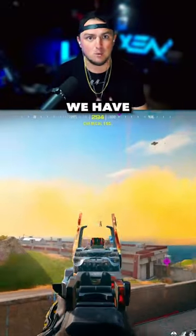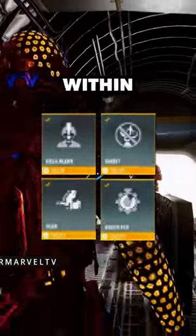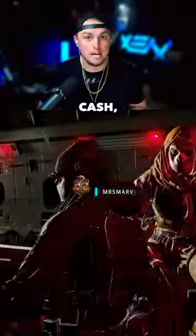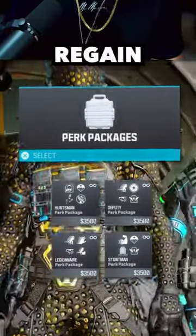With Rebirth Island being the fastest map in the game, one of the most important choices you can make are the perks you use within your loadout. Loadouts can be very hard to get sometimes, so if you have some extra cash, these buy station perk packages are the best choices you can make while trying to regain and get back in the fight.